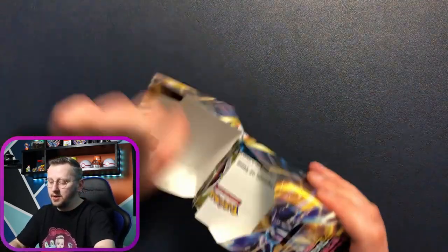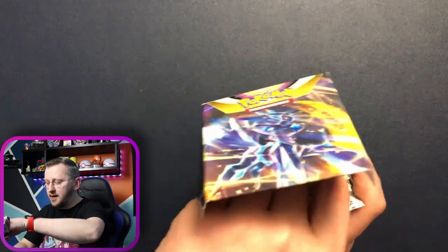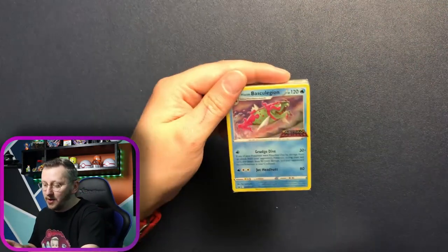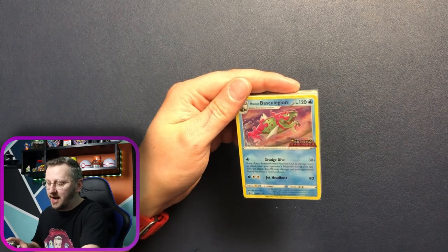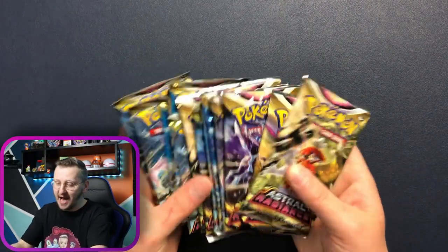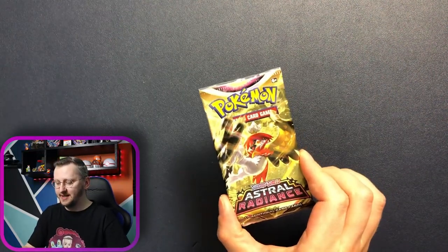Let's open another one. Our four packs on the side — I can't wait to open this. We have a Hisuian Basculin. We have 14 packs to open — let's get this party started.